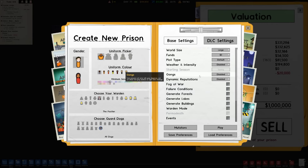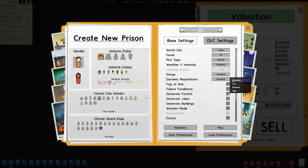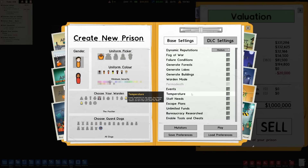Don't want to mess with gangs in a giant huge prison. The dynamic reputations thing is very intriguing — maybe something we could play into, trying to do escape mode or something like that. I'll turn this to medium. Prisoners start with dynamic reputations low, reputations are gained at an average rate, number of legendary prisoners is moderate. The rest of this stuff we can turn on later.